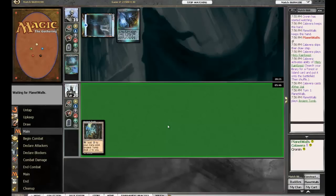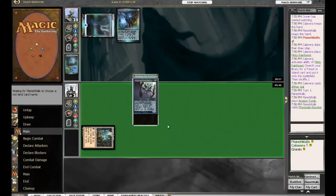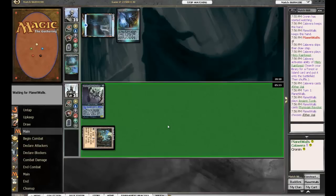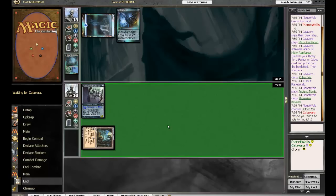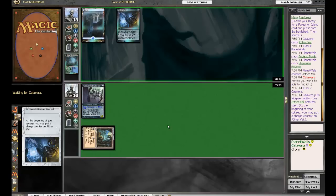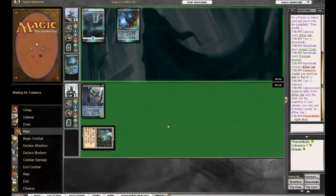He has an Aether Vial turn one — it makes my decision easy. Just so the viewers know, once again we are not biased towards Clan Magic turnover players. Oh my gosh — and you see the Phyrexian Revoker! That's a pretty good play. He was hoping that he wouldn't be able to find the right card.